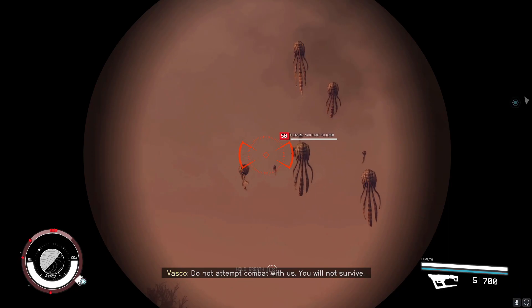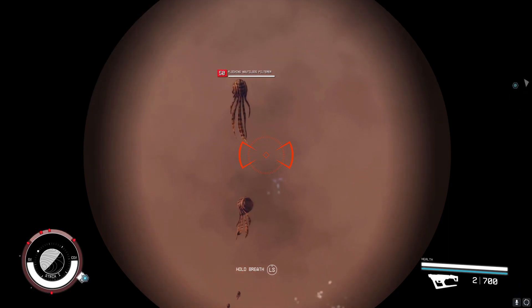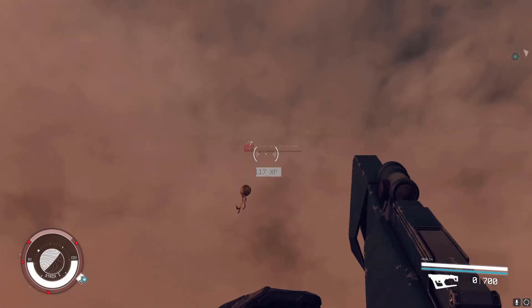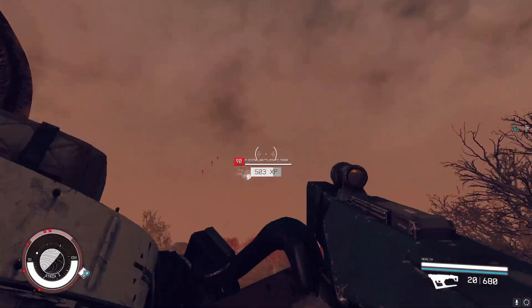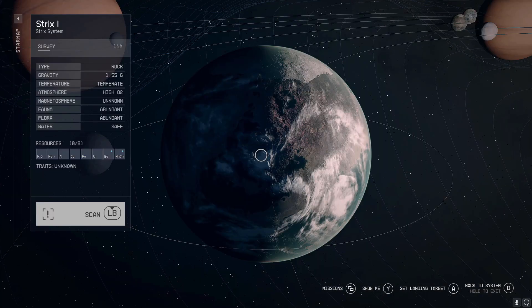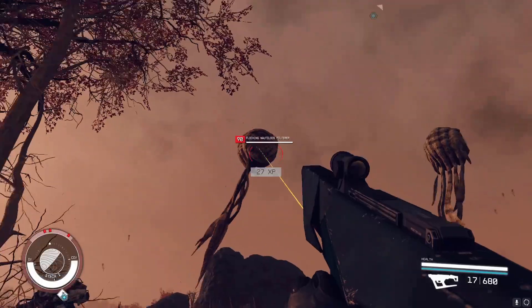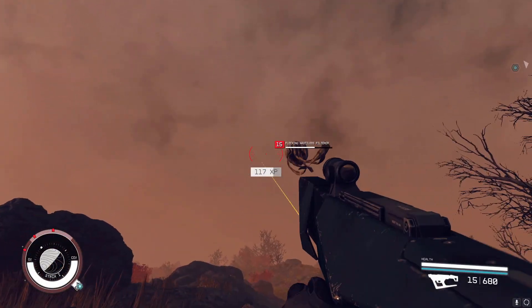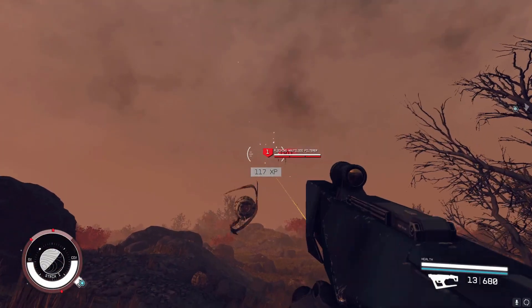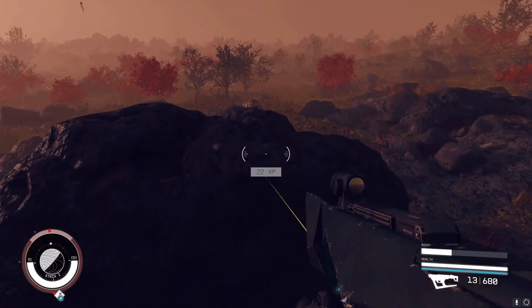An alternative method to level up very fast early on is to farm high-level creatures. A great place to do this is a system way out to the right called Strix — you're looking for the planet Strix 1. On this planet there are creatures that are very easy to take down, and of course the easier your difficulty settings, the faster you'll be able to take them out. Just get yourself a decent long-range weapon with a lot of ammo and you're all set.